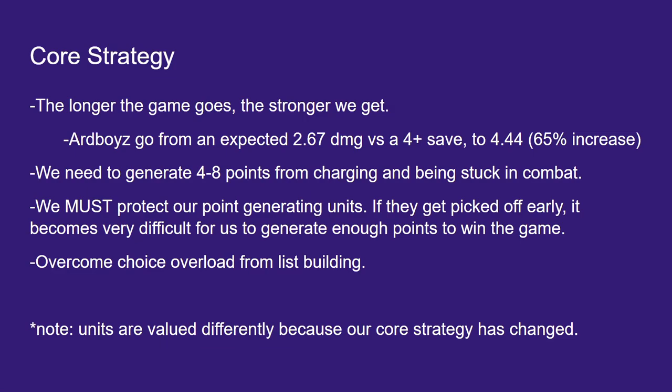The idea is: stall, and then our opponent loses because we have more value in our army. It's nice to generate around 2 to 6 Wah points in the first couple of turns. We can't just sit back the whole time — our army doesn't like being shot at. We don't have a ton of protection against shooting, though our Ard Boys have a nice 4-up rally. But if we're just getting shot and picked off, we're not going to win. We must protect our point-generating units.